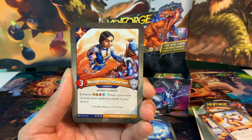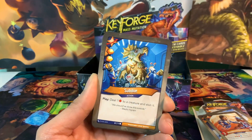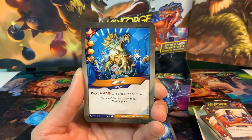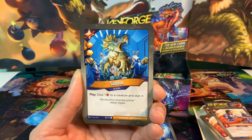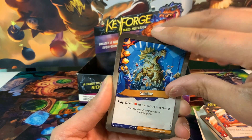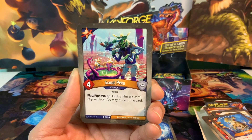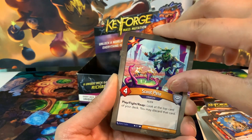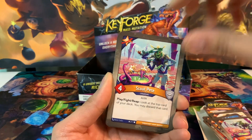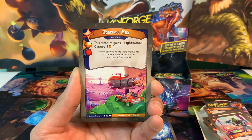We've got the Mutagenesis Researcher, a 3 power creature that's enhanced a bunch of stuff. We've got 2 of her, and this one's got a Capture Pip. We've got Subdue - it's got 2 Amber Pips and a Capture Pip. Play: deal 1 damage to a creature and stun it. Good creature mitigation. Scout Pete, a 4 power creature with play, fight, reap: look at the top card of your deck and you may discard that card. Adds some efficiency to the deck. We've got 2 Scout Petes. Observing Max is another upgrade we could add to our big guy there.